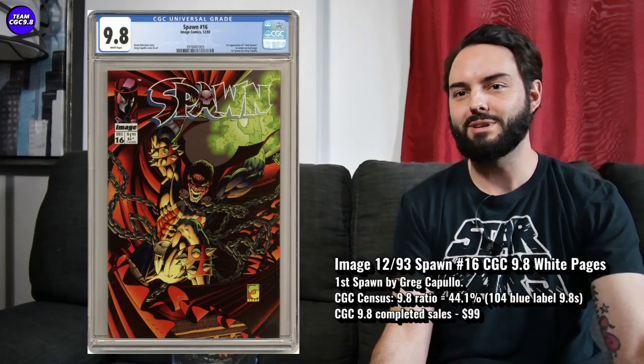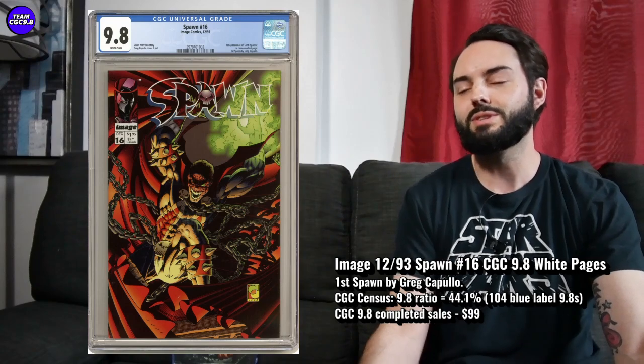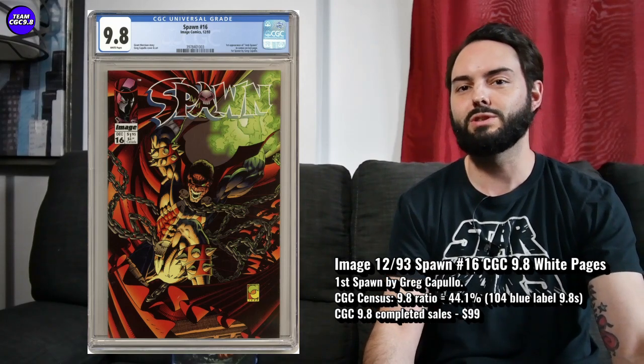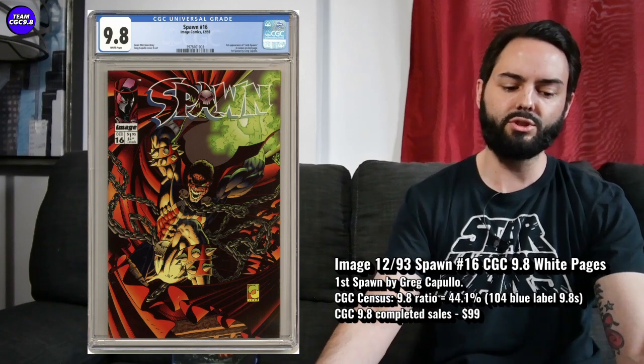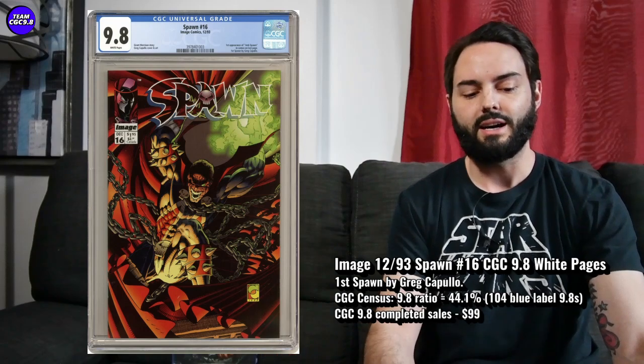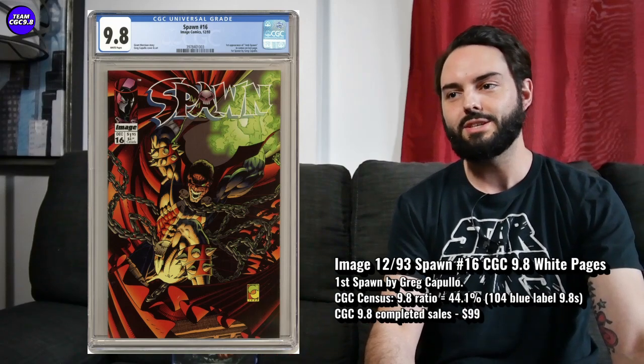Now, interesting with Spawn comics of this era: in the Direct Edition, there's going to be a zillion printed, because Spawn was so popular during this period. So the Direct Editions on this one are going right around $100. But I think the Newsstand Edition is going to be one to hunt if you're liking this idea and you're a Greg Capullo or Spawn fan. I think the Newsstand Edition of Spawn #16 in a 9.8 would be a really great one to get.